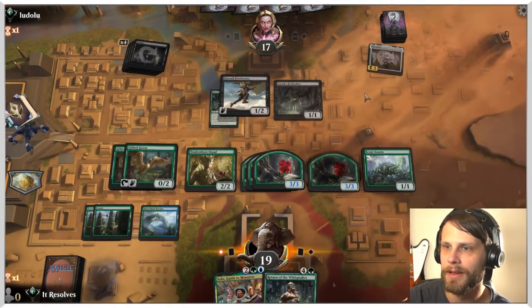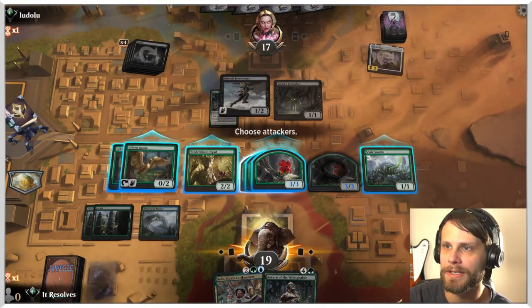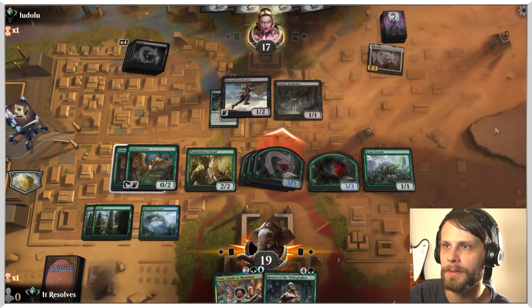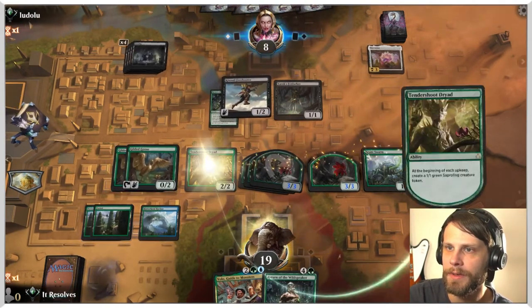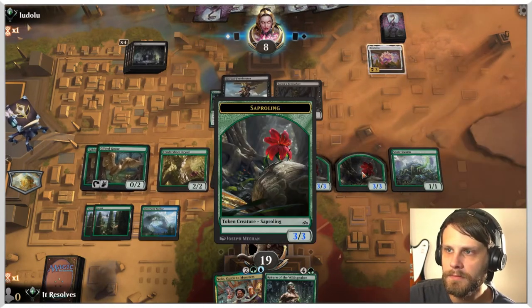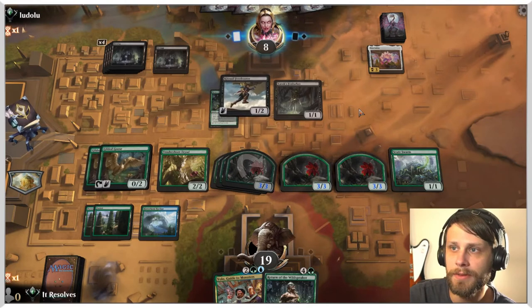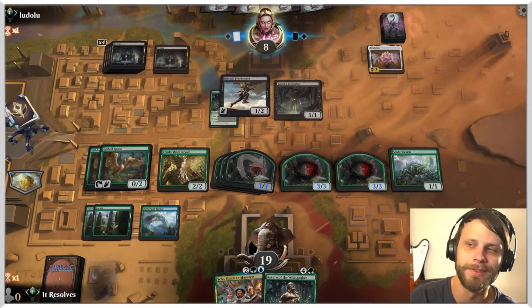I really wish we could do a little bit more ramping here, but that's okay. Let's attack — I'm not going to attack with the Tendershoot Dryad; it's not worth it because they could double block. Instead, they're just going to take the damage. I think we just pass here, leaving up the Gilded Goose. We do get another 3/3 here, so they are pretty dead next turn if they don't have a sweeper. If we draw a land off the top, we can get Volo down.